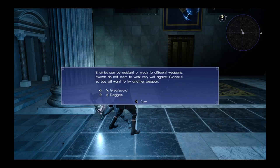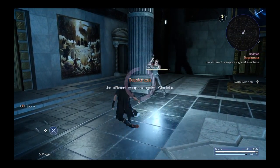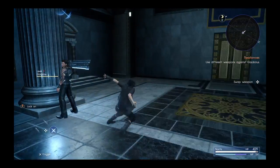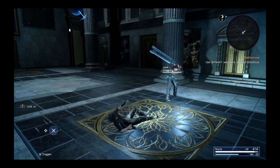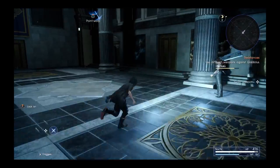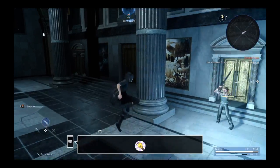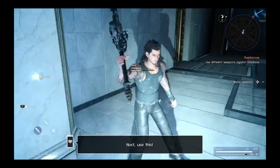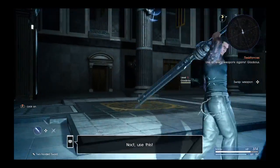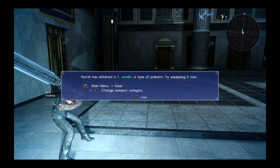Why don't you try a different weapon? Right gives me a dagger. Noctis has obtained a javelin, a type of polearm. Try equipping it now.